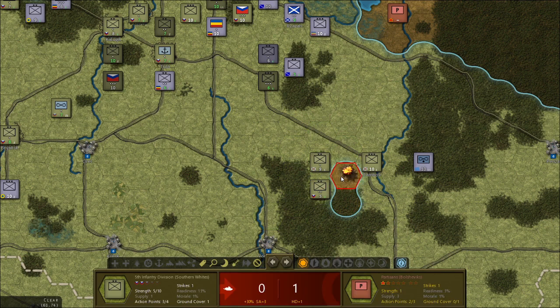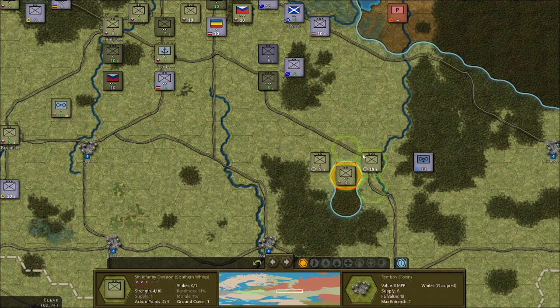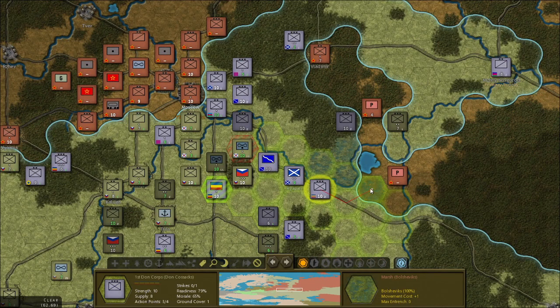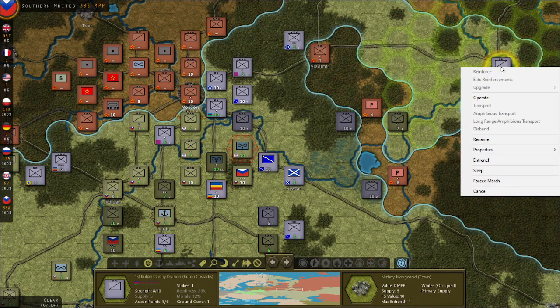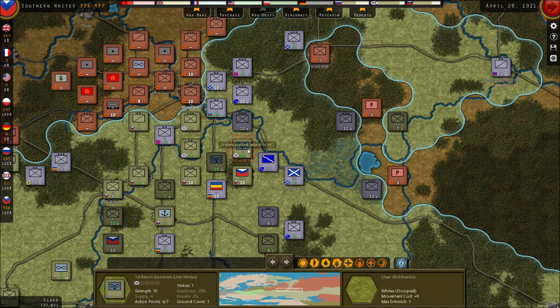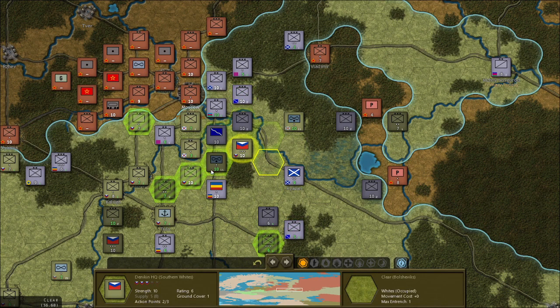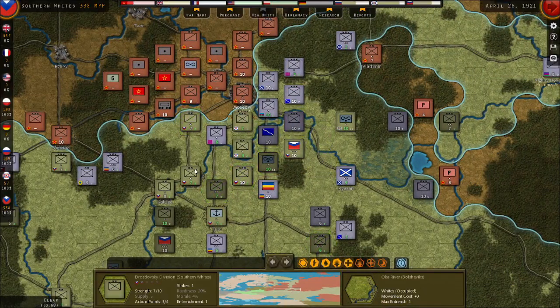We got him with air power. Let's start pulling units out and get our HQs up here. If only we had more towns to put them in — we've got so many HQs it's unbelievable.